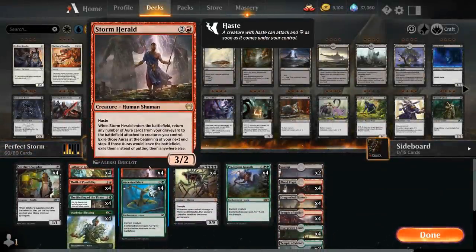Storm Herald is a 3-mana 3/3 human shaman with haste, that when it enters the battlefield returns any number of aura cards from our graveyard to the battlefield attached to creatures we control — they don't even have to be the same creature. We have to exile those auras at the beginning of the next end step, so we only get one big attack in.